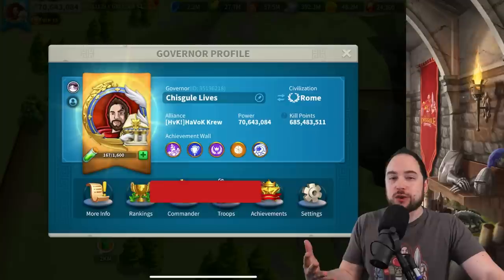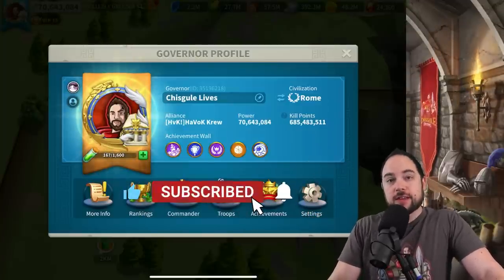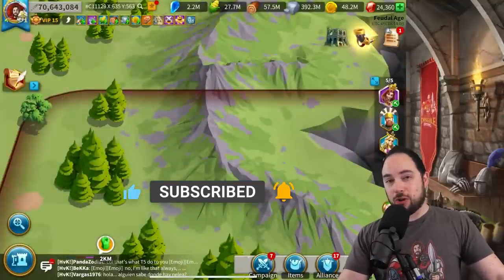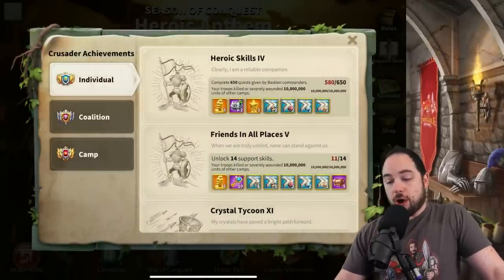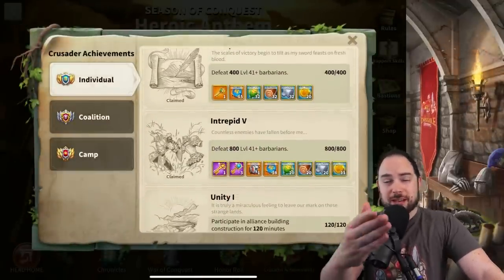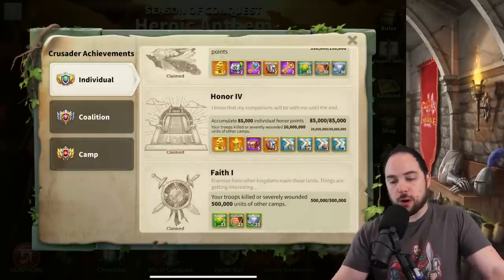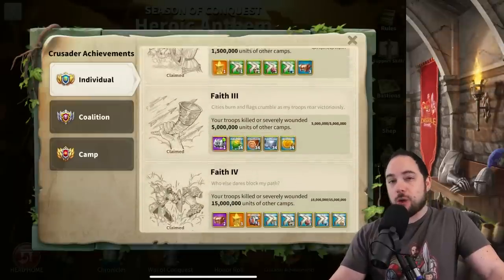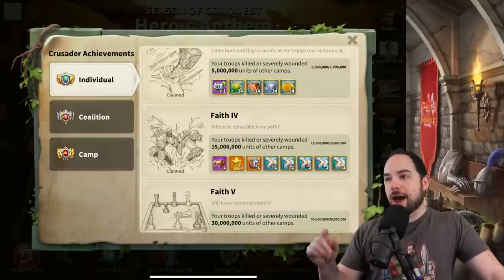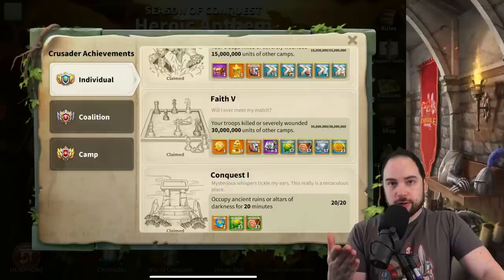That's not really the point of this video. The point is to talk about all the different ways that you can get kills. Whether you're shooting for that 30 million kill achievement or any of the other achievements in between, maybe you just want to boost your kill score because a lot of alliances these days just won't accept you if you have a low kill point score. In this video, we're going to give you every single method and talk about where the majority of those kills came from.